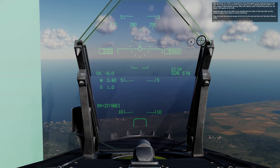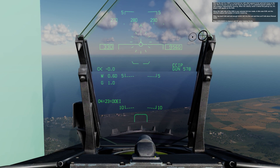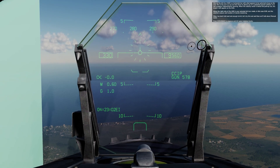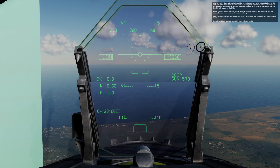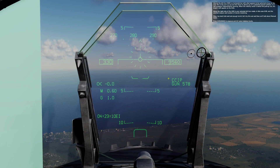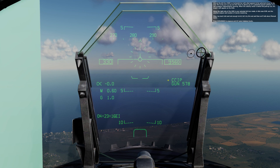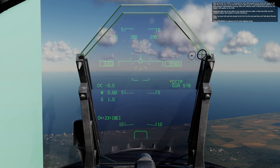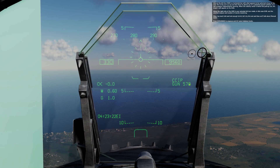Also on the A-G gun HUD is a horizontal bar with upturned wings on the ends. This is the pull-up cue, advising you of potential ground collision — it is not a weapon fragmentation warning. When the velocity vector is below the pull-up cue, the brake X will appear on the HUD. Along the right side of the HUD is your selected A-G gun mode — in this case CCIP — the selected weapon, and number of rounds remaining.